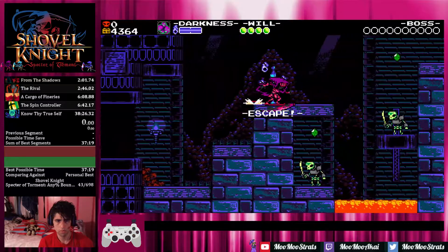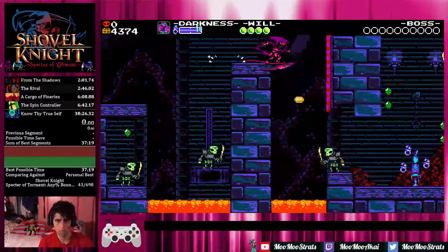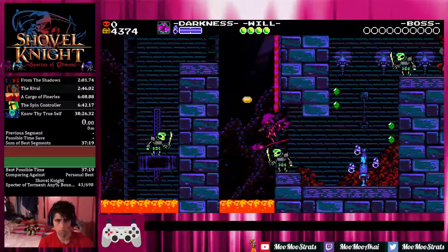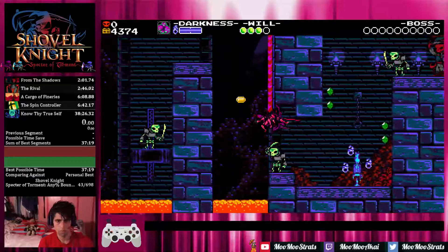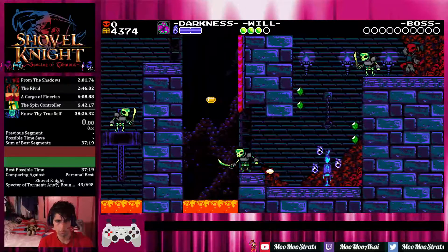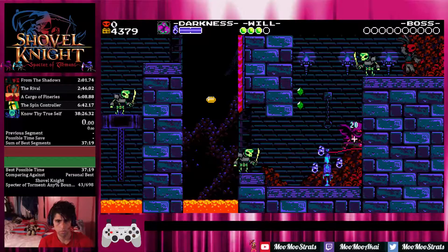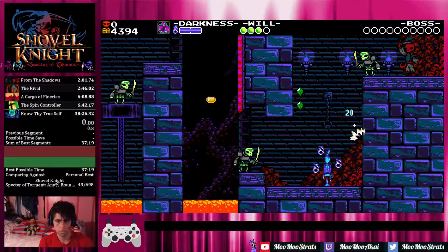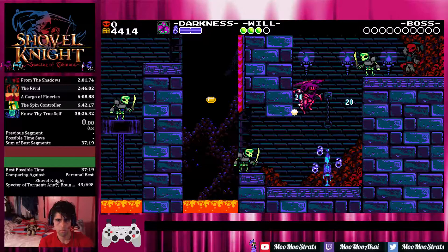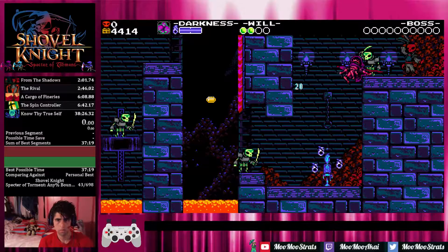For these damage boosts, as you skate off of this taller pillar, keep holding right — the timing is pretty strict. You want to do a left attack just before you fall into the skeleton, but you can't just drop down onto him, otherwise his attack is never going to hit you. As for this second damage boost, it saves only a little bit of time. You jump the same way you normally would to climb up out of here, except on the last jump, jump to the right and at the last moment do a left attack to change the way Spectre is facing. You'll fly into the skeleton's attack and get boosted up onto the ledge.